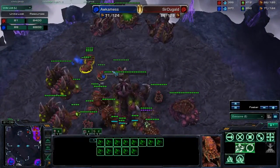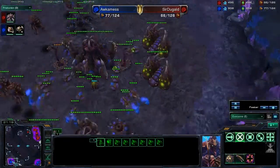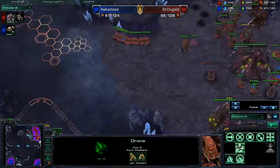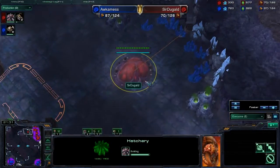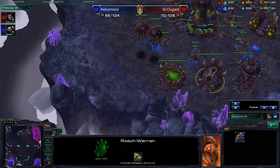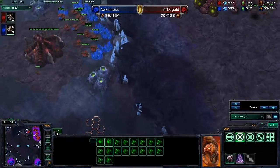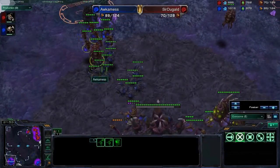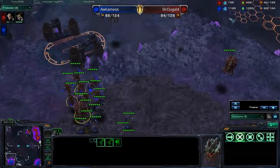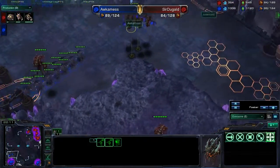You can see from the units loss tab that Occamness is ahead by a little bit. Sir Duggald probably needs to move these drones at some point. Occamness is still chilling on two bases, though he probably has the money to take another base or two. The Mutalisks come in but try to fight the Hydralisks straight up, which is a very bad maneuver. Looks like Ser Duggald will get cleaned up. You can see the drone counts: Occamness is ahead 38 to 30 drones, 26 minutes into the game.